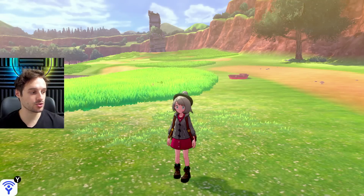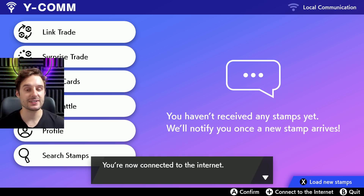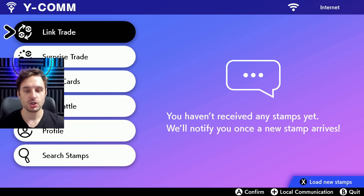We're going to go to our Y-comm, hit plus to connect online, and start doing link trades with the bots that I have running 24/7. Down below in the description of this video, you'll see six free bots everyone can use 24/7 for the entire week, every week for each giveaway.